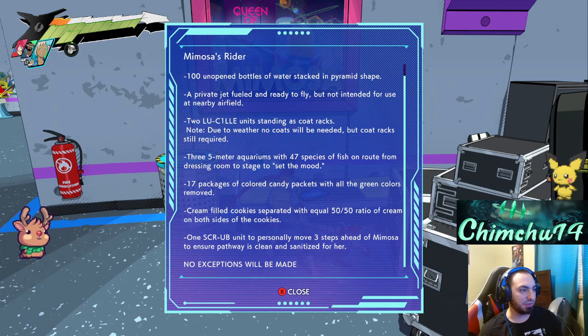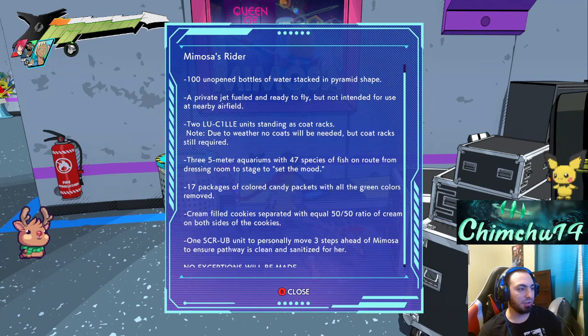Seventeen packages of colored candy packets with all the green colors removed. Green-filled cream-filled cookies separated with an equal 50-50 ratio of cream on both sides of the cookie. One scrub unit personally moved three steps ahead of Mimosa, with strip pathways clean and sanitized — no exceptions.